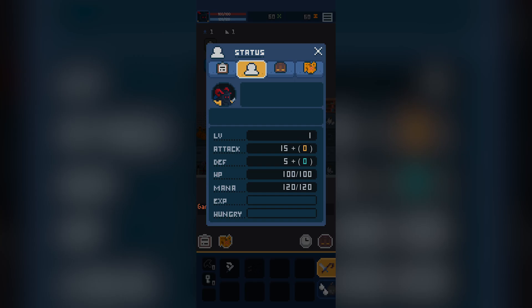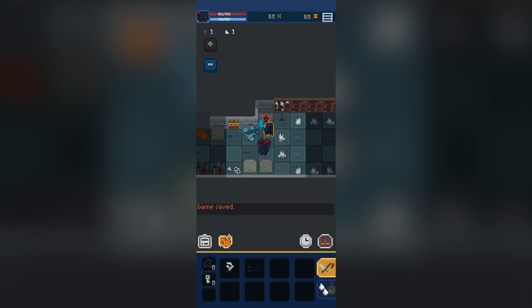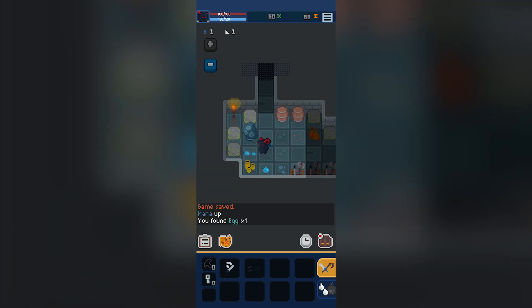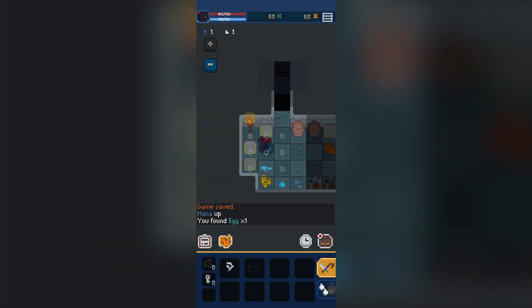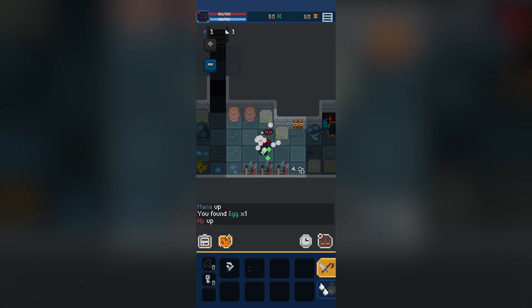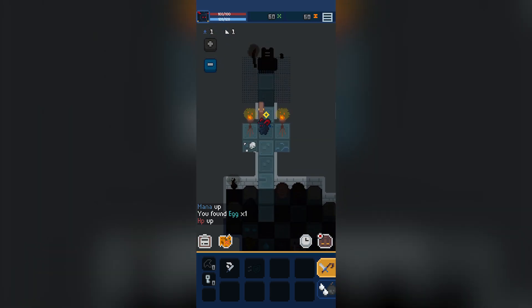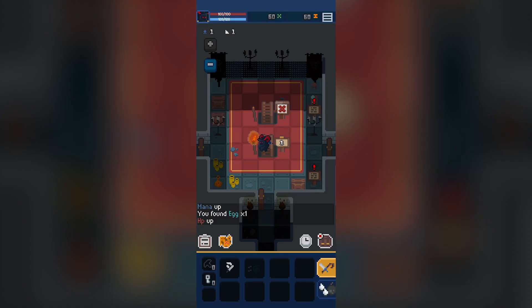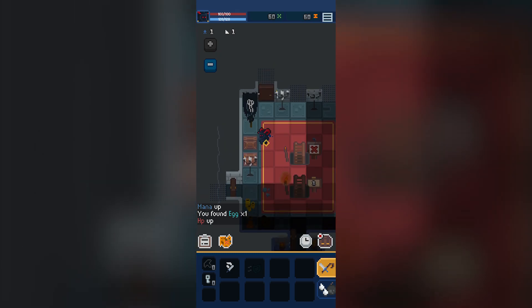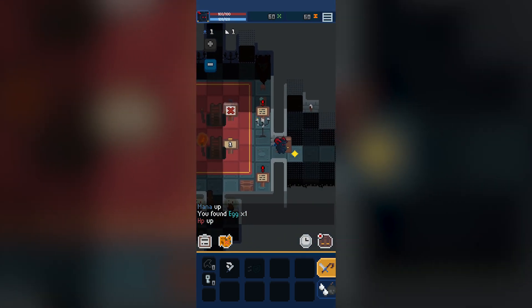Let's zoom in because this is one of the people we wanted to speak to. What do they have to say? 'Oh, you died.' Ah great, thanks for that — appreciate the support. We just found an egg, brilliant — just a couple more and we'll get ourselves a nice little omelet. This is sort of the main hub and there'll be different worlds we can jump into. At the moment we can only jump into world one because we're still at the beginning of the game.